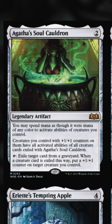Creatures you control with plus one, plus one counters have all the activated abilities of everything that's exiled. And this card can exile creatures on its own, just like Unlicensed Hearse. I think I know where you're going with this, Blake.